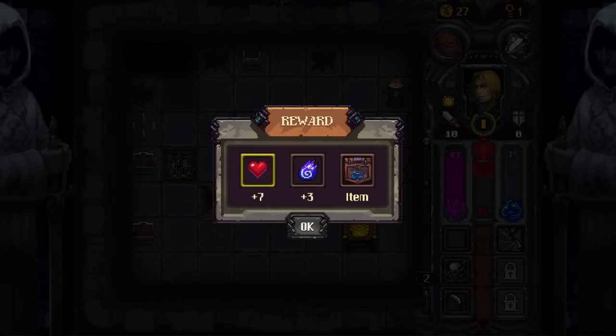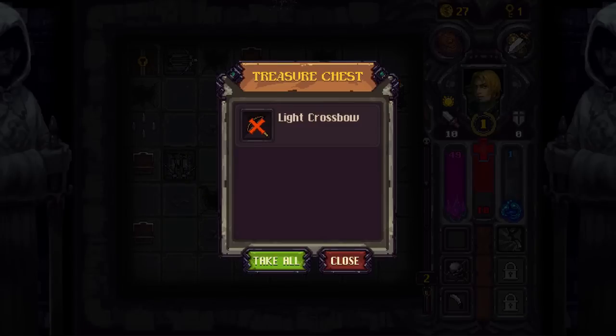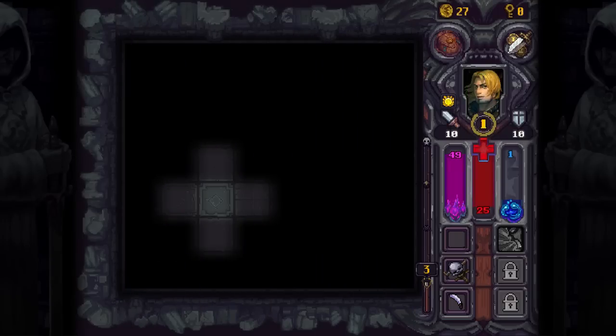Reward: item, or let's go with plus seven HP — we're not doing so well on the HP side of things. We find the door. We've almost leveled up. We've got 18 hit points, not much armor left, so chances are we're going to get totally murdered.